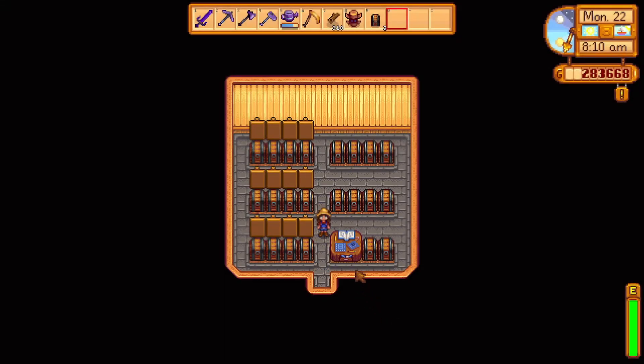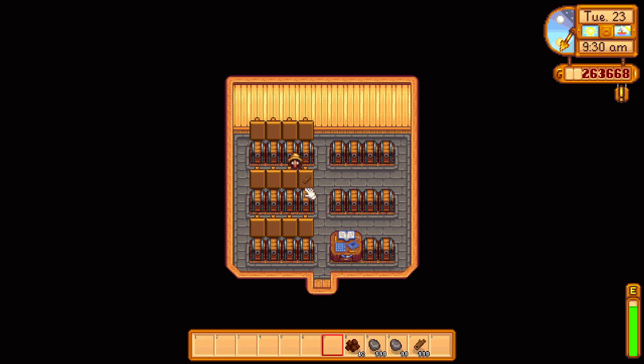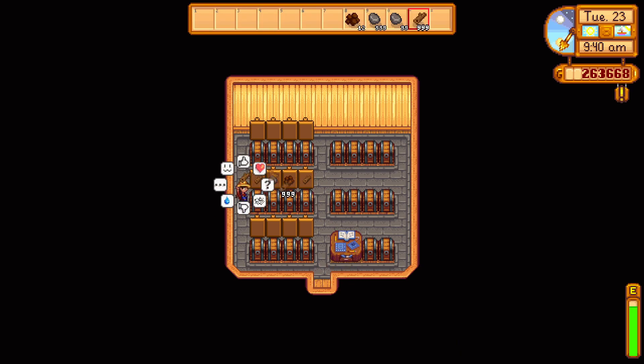I was able to fit 22 storage chests in here. To better identify what is in each chest, signs were placed behind the chest with an item that reflects what's inside. So if a chest is filled with resources such as wood, place a piece of wood on the sign behind the chest to identify that this chest has resources.